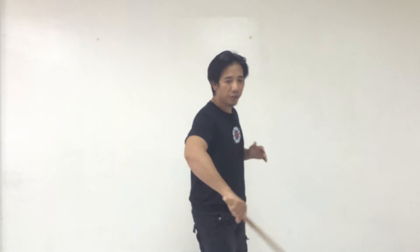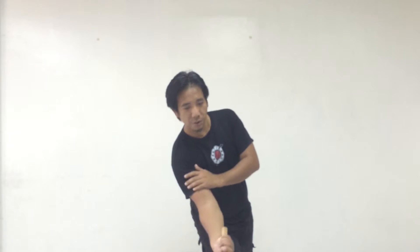Coming from number one, this is a low strike, this is a middle strike, this is a high strike. Coming from number two, this is high, middle, and then low. Coming from number three is high, middle, low. Number four is low, middle, and high.